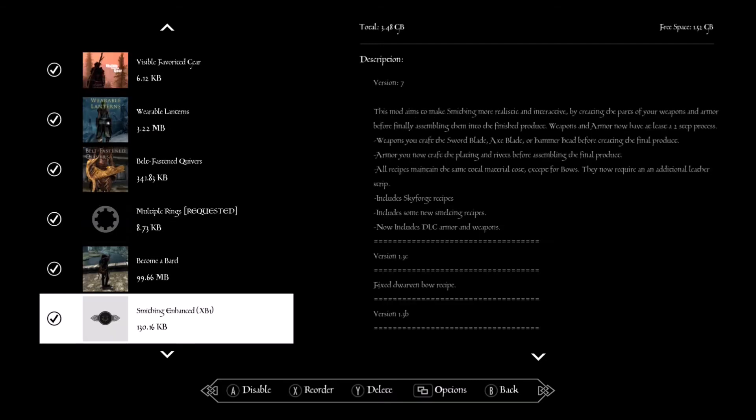Become a Bard — more of a role-playing style, you can actually play music and things like that. Smithing Enhanced — this makes smithing more realistic: you actually have to smith a blade, then the hilt, then other components, and then smith it all together to get your final weapon. For me this is about making the game realistic.